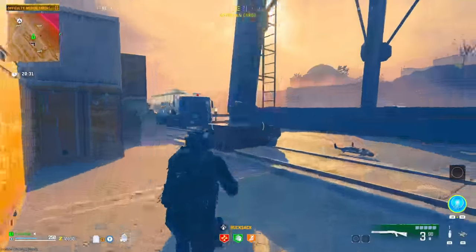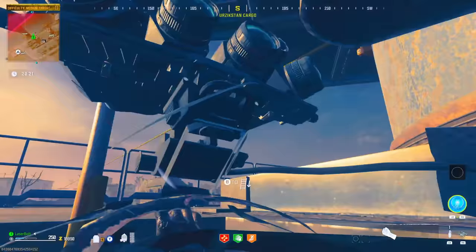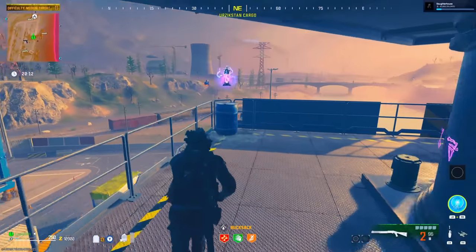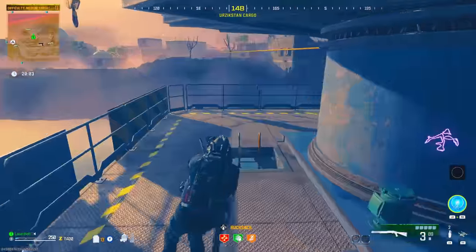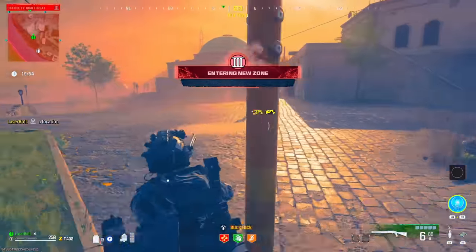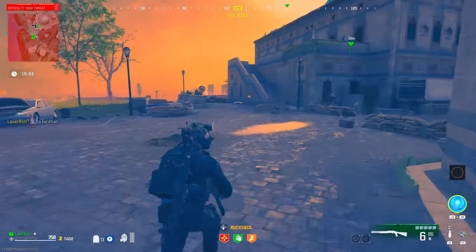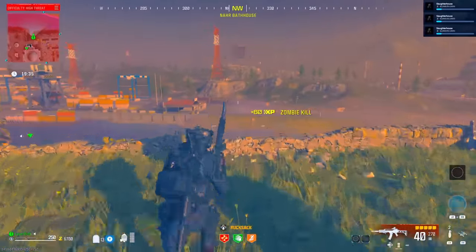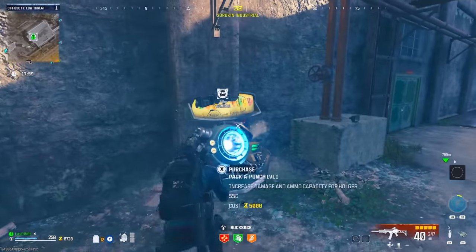Now it's time to work on priority number one: getting a legendary weapon. Go back to the white area, collect five thousand points, then go risk it. You have three plates and a self-revive, so if you go down you can get back up. Head into the tower and use the grapple hook to propel yourself from the orange area all the way into the red area. When you land, beeline to the wall — if there's an orange AR or LMG on the wall, you're set. Pick it up and get out of the red area immediately.